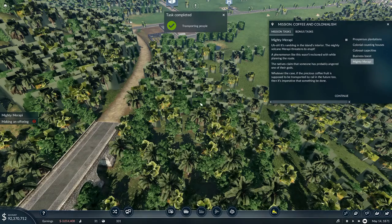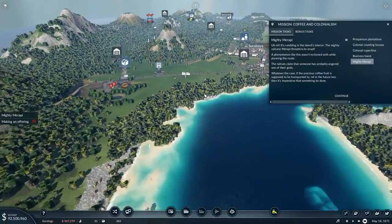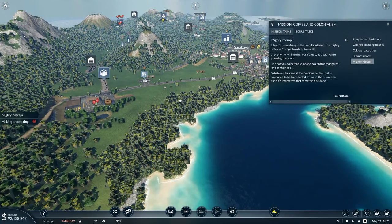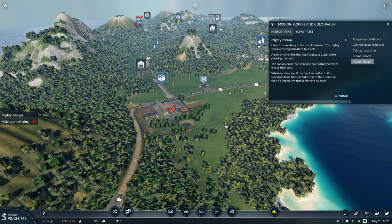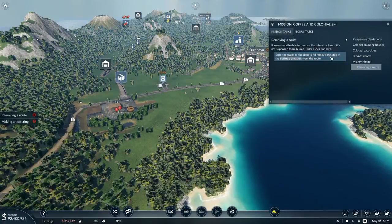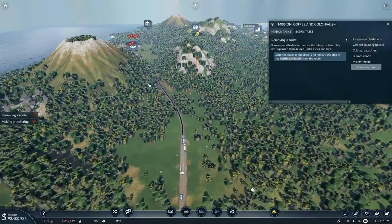It's rumbling in the island's interior! The mighty volcano Merapi threatens to erupt — a phenomenon like this wasn't reckoned with while planning the route. The natives claim that someone has probably angered one of their gods. If the precious coffee fruit is supposed to be transported by rail in future too, it's imperative that something be done. It seems worthwhile to remove the infrastructure if it's not supposed to be buried under ashes and lava. Send the train to the depot and remove the stop at the coffee plantation from the route.